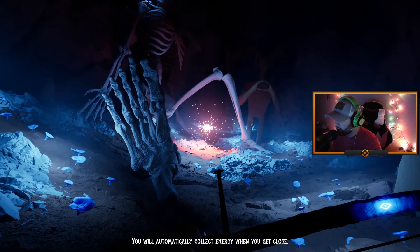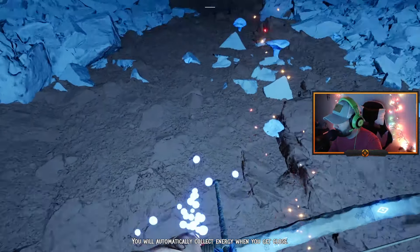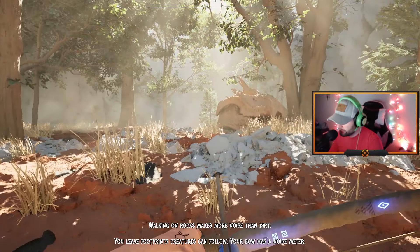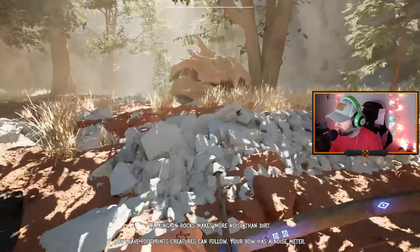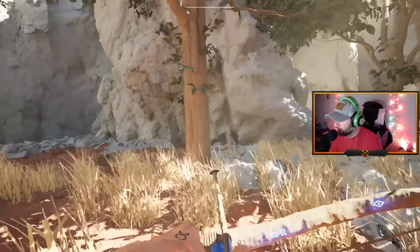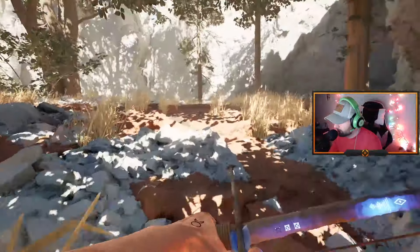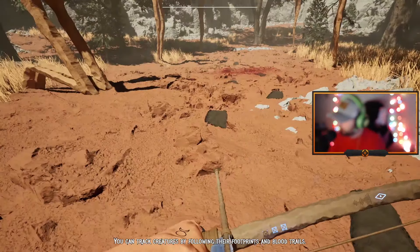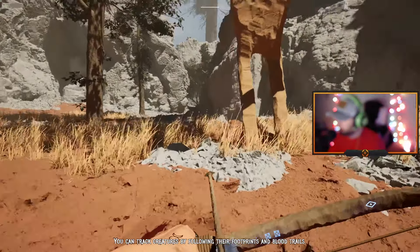You will automatically collect energy when you get close. Walking on rocks makes more noise than dirt. You leave footprints creatures can follow. Your bow has a noise meter — you can see it on the right side of the bow, just below the little diamond. If I run on rocks it goes orange. You can track creatures by following the footprints and blood trails.